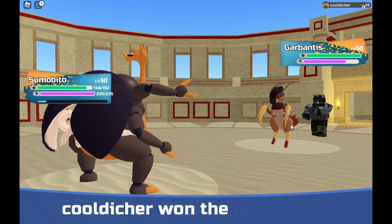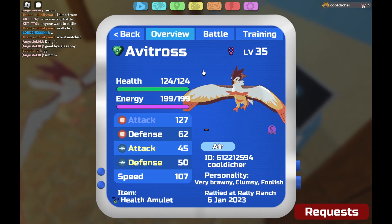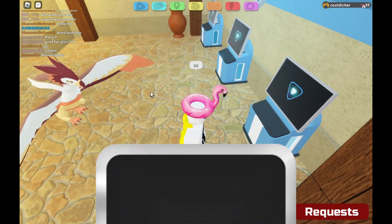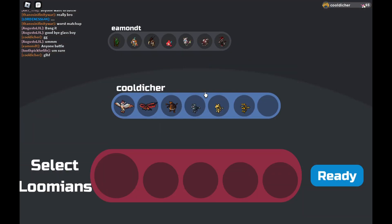Yeah — cool. Counter stance, it's whatever, I'll just use it. They forfeited — GG! Avitross kind of just swept their team. I vibe with that. Pop into the next battle — second battle! Another garbantis, nice. An imperial — let's go!